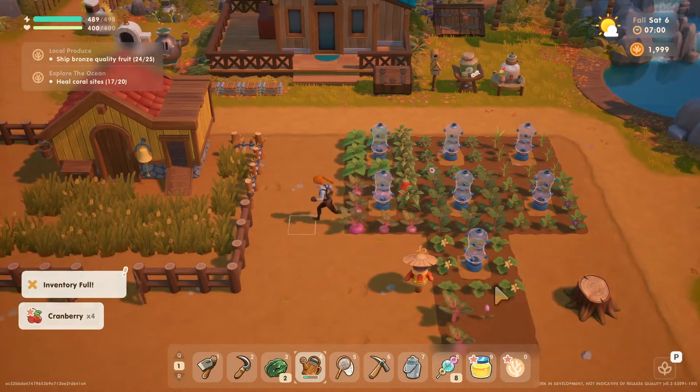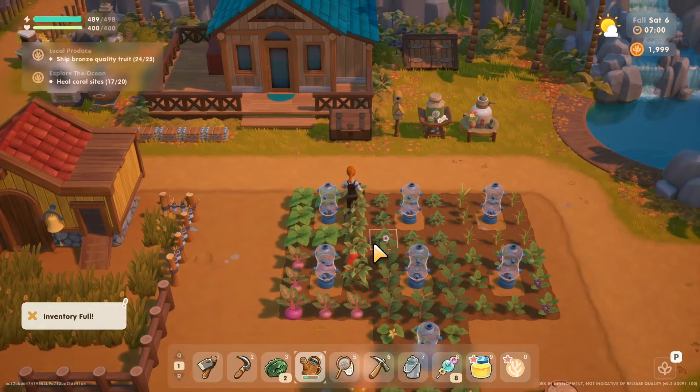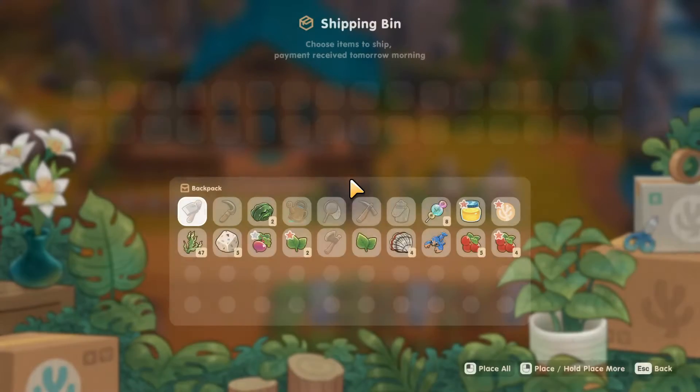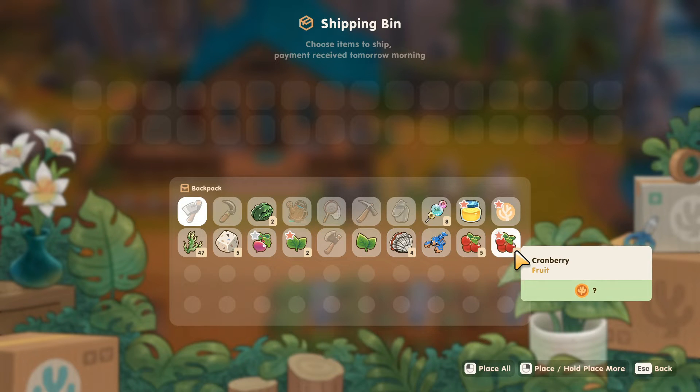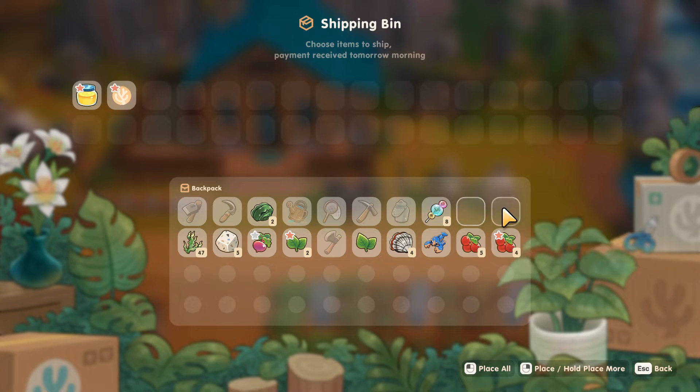My inventory is full. What's this? That's the sriracha stuff. So I guess we'll sell the cranberries. Can I do one of them? Let's sell these.